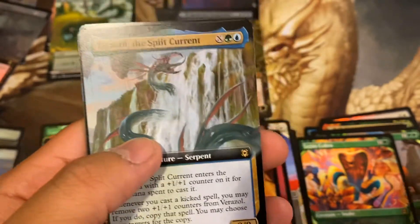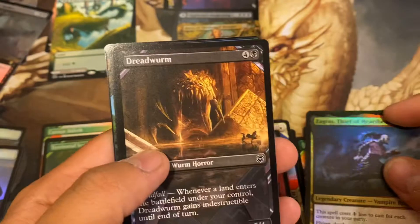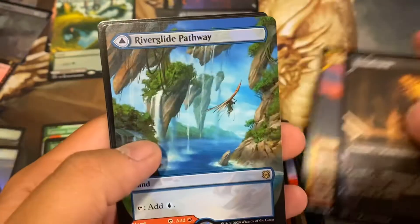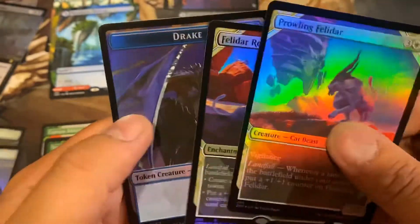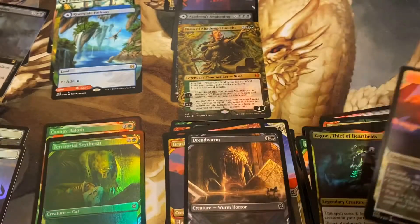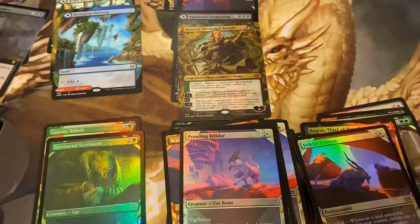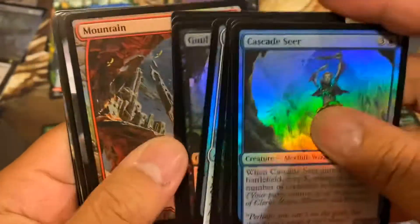Verizal, the Split Current. Zagra's Thief of Heartbeats. Dead Worm Brushfire. River Glide Pathway. Prowling Felidar — oh, that is the rare there. It's the Showcase Rare. That one threw me off a bit. The Showcase Rare does fill in for the extended rare spot there.